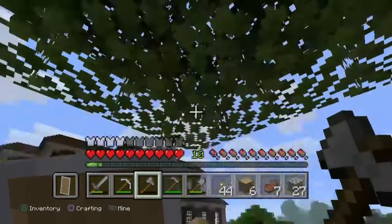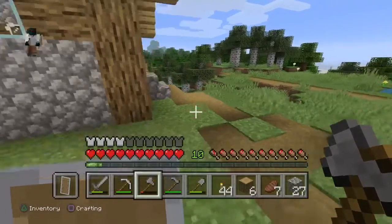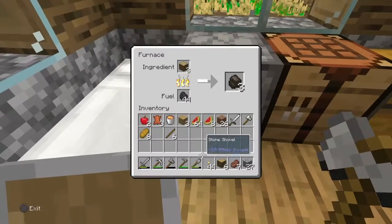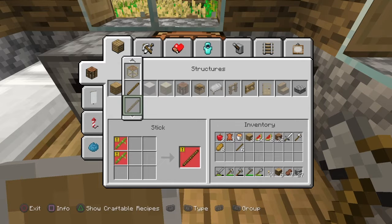Time to go get some more wood. Charcoal — see, charcoal. It's good for making torches too, if you didn't already know that.